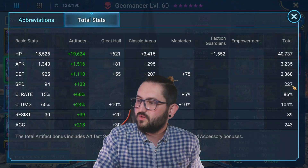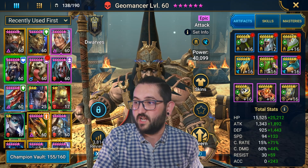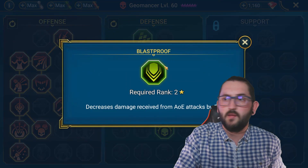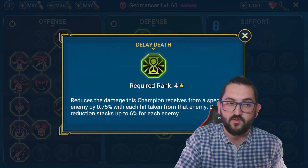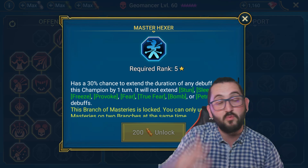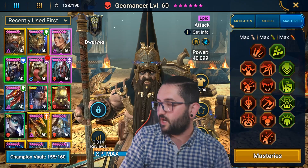Geomancer is in Stalwart again at 227 speed, 243 accuracy — because we obviously need accuracy — and a little bit of crit rate. It's not the best Stalwart, I even have an attack percent chest on him, but it still works. Offensive masteries and then defensive ones — especially Blast Proof and Delay Death, which are really good for survivability. For Geomancer, taking the support tree for Master Hexer doesn't help because his skills are on a three-turn cooldown anyway, and you can't place more than one poison at a time on the 2-to-1 ratio.